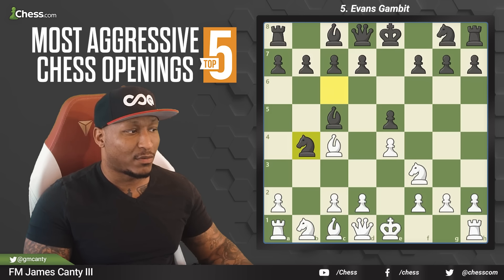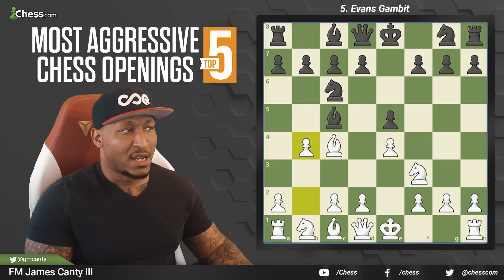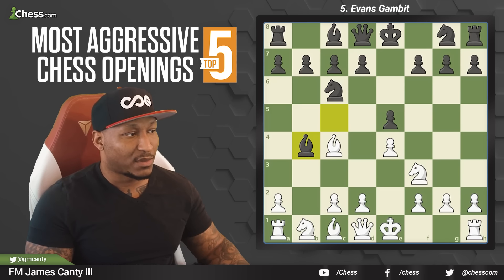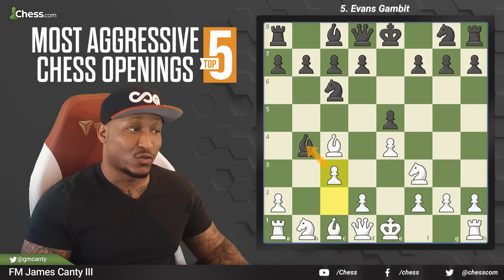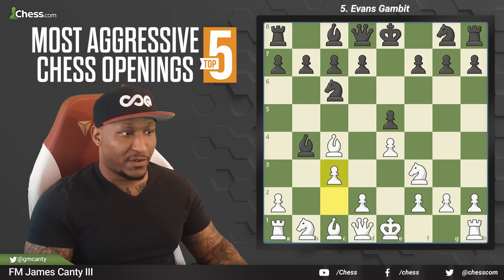After knight takes, we play c3 because knight takes e5 will run into some issues. With the c3 move, we can actually transpose into what we're already going to have if bishop takes b4 in many cases. Most people do not take with the knight — they actually take with the bishop most times. After bishop takes b4, this is an aggressive attacking tempo opening where every move you want to be attacking or doing something. After bishop takes b4, we go c3, attacking the bishop. Lots of open lines, diagonals, tactics, initiative, and we develop very quickly.